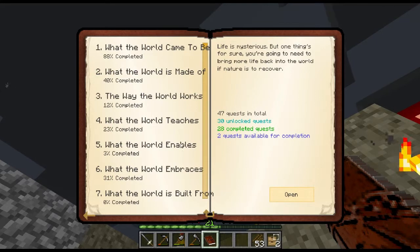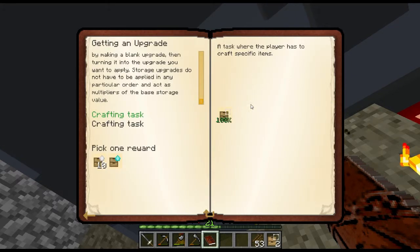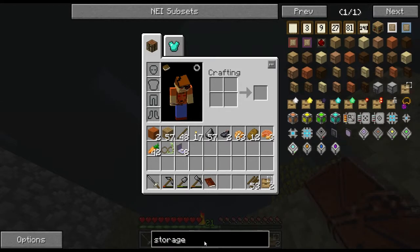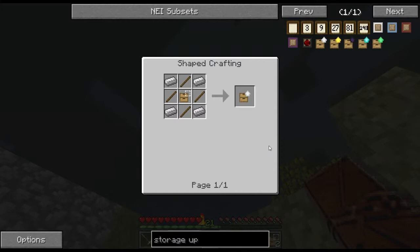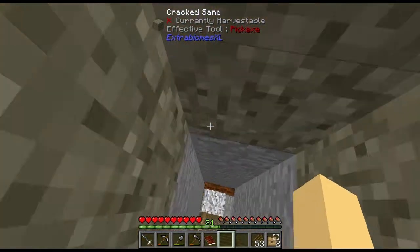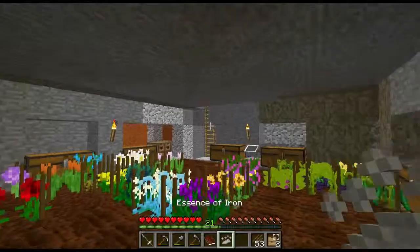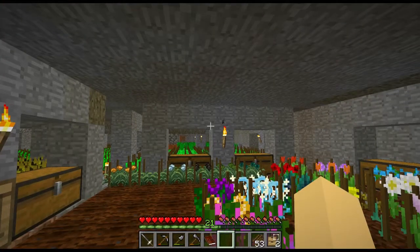It's in Storage Upgrade 2. I'm guessing I need iron. Storage Upgrade 2 needs some iron. I might be able to do that. Do I have enough iron essence to work with yet? I need 4... not quite. I need 8 in order to make some iron ore, so I'm going to be doing a little bit of work and be right back.